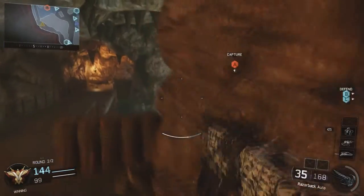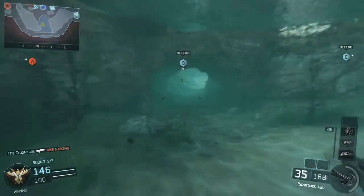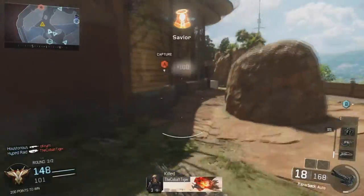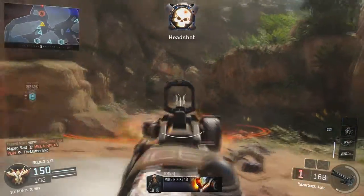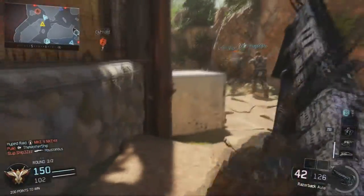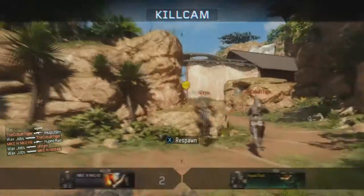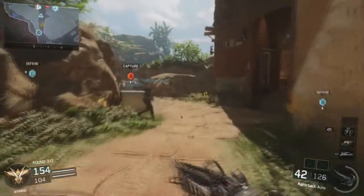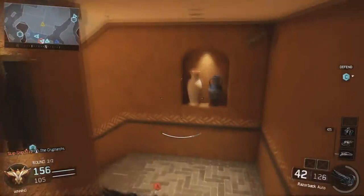Moving on to Black Ops 2, we have the Scar. I like the Scar — this game needs a few more assault rifles more than it needs SMGs. I think this game has SMGs covered, but we need some assault rifles. Our last is the AN-94. I know we have the AK — or the ARC-7 I think it's called — but it does not do it for me. The AN-94 was a gun of its own; I would not classify it as an AK.